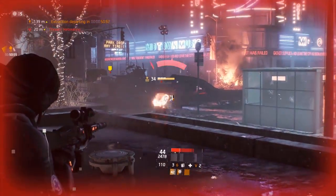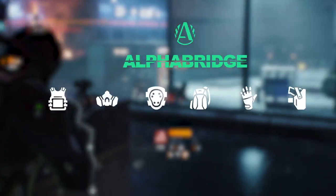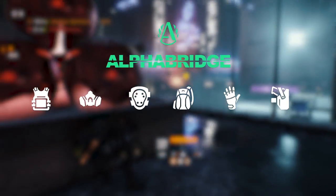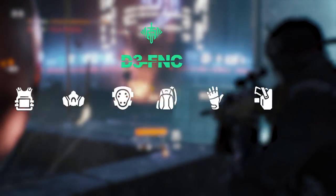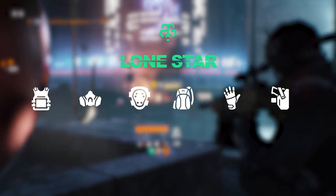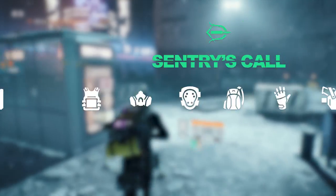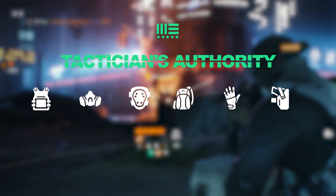To give you an idea, let's quickly go over the 14 classified gear sets. We have Alpha Bridge with a chest piece, mask, knee pads, backpack, gloves and holster. On top of that, we have Banshee's Shadow, Defense, Deadeye, Final Measure, Firecrest, Hunter's Fate, Lone Star, Path of the Nomad, Predator's Mark, Claimor, Sentry's Skull, Striker's Battle Gear and Tactician Authority gear sets. That's a lot to keep track of, so you need a bit of help with that.